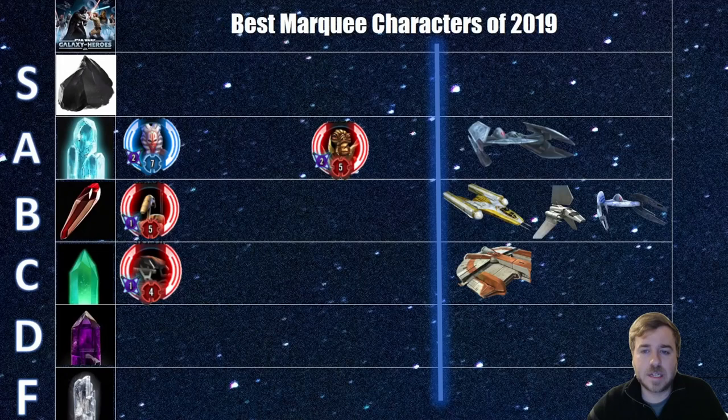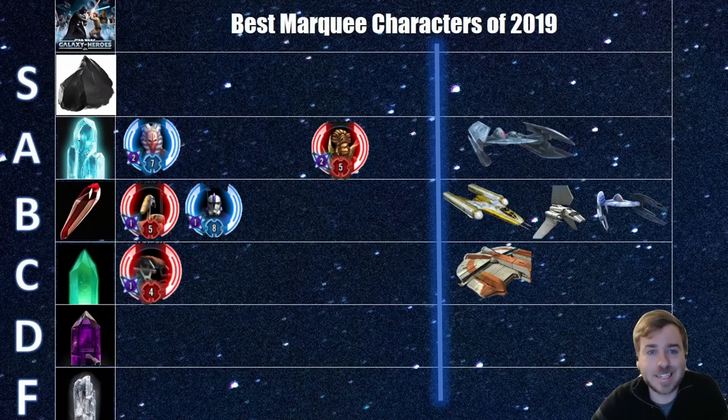From November 2019 we also got Arc Trooper, who like GBA went straight to Cantina. He's needed for Light Side Territory Battle. I put him in mid-to-low B tier — I could even see C tier. He does a lot of damage, does a dispel with his turret, is always assisting, always doing extra damage with that turret, and can give the turret to another clone. I like giving it to Fives since Fives is gaining all the turn meter from clones being hit. He's an attacker in a supporting role. Low-B, possibly C.